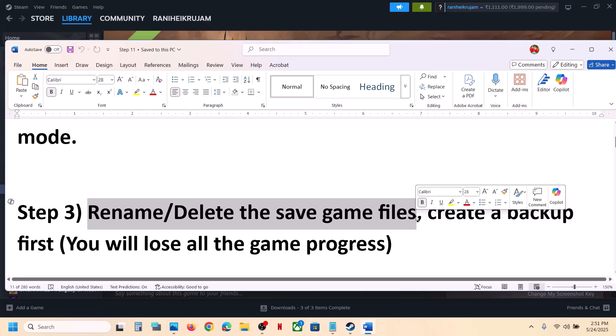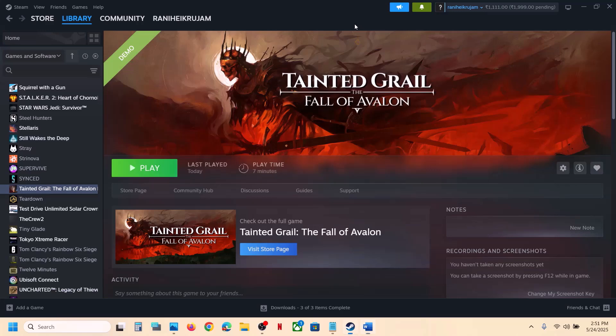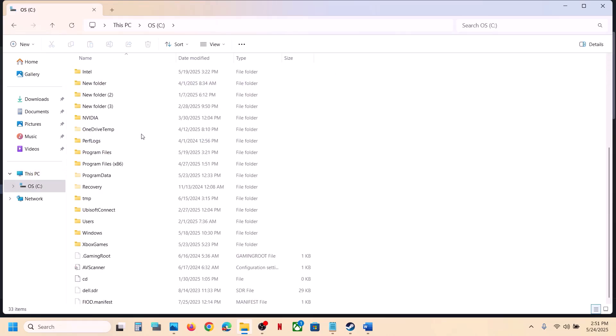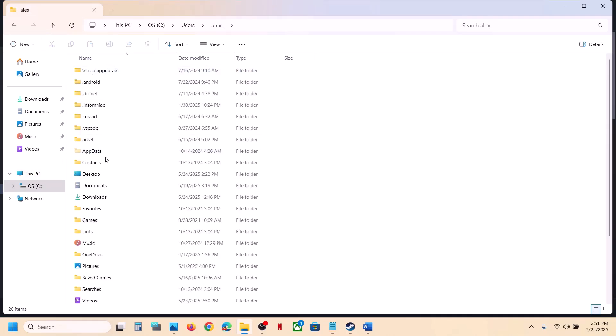The next step is to rename or delete the save game files. Before you rename or delete them, create a backup because you will lose all game progress and have to start from scratch. To find the save game folder, go to This PC, open C Drive, open the Users folder, then open your username folder, and open AppData.